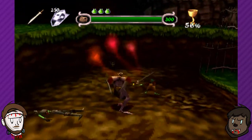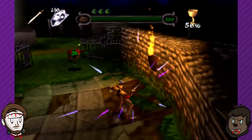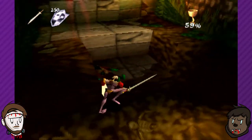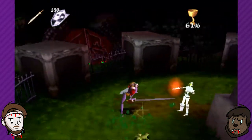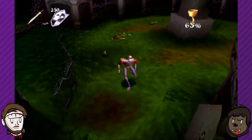PlayStation demo disc on eBay. Yes, how much? What are we looking at? We got a Jam-Packed demo disc, Volume 13. Jam-Packed was great. PlayStation Underground demo disc. Man, there used to be so many video game magazines that just came with demo discs. The Jam-Packed demo disc Volume 13 is only $5 right now on eBay.